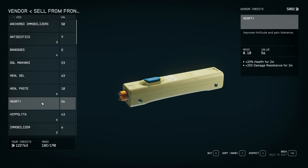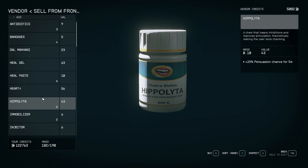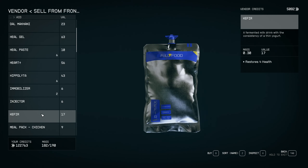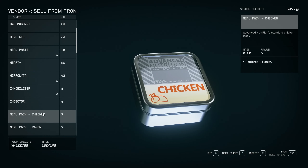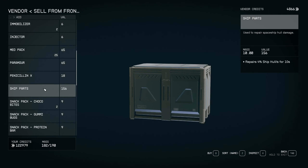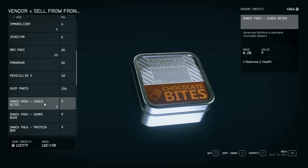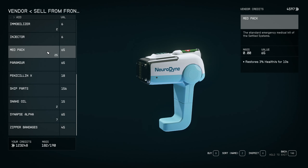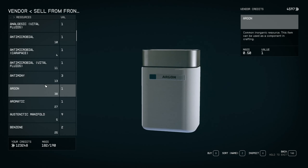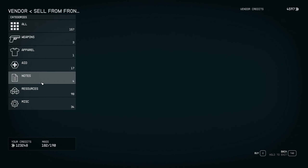A juice box of wine is funny to find. Heart Plus is actually pretty good for boss fights — plus 20 health and plus 200 damage resistance for two minutes. A 20% persuasion chance item might help in certain dialogue moments. But for the most part most aid items are not worth the carry weight. And importantly — never get rid of ship parts. Never. You need those very badly.